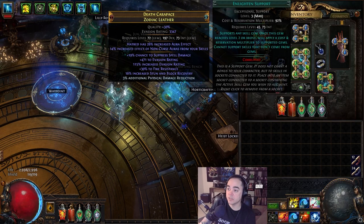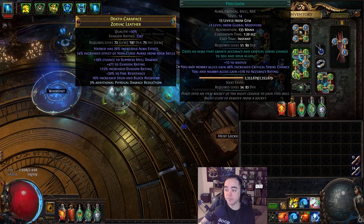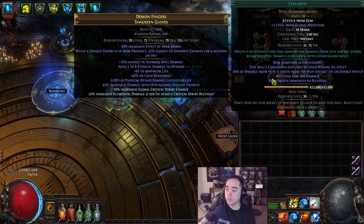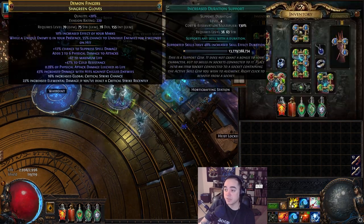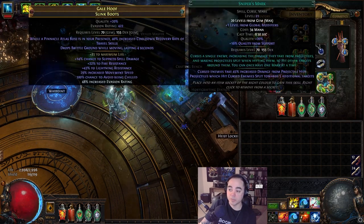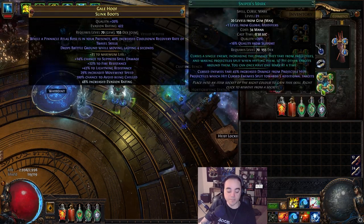The helmet triggers a socketed spell on bow attack with a 0.3 second cooldown, linked to Greater Multiple Projectiles and Power Charge on Crit, giving Arcane Surge. The body armor is pretty much all auras: Ice Golem linked to level 21 Hatred with level 3 Enlighten, Herald of Ice, Precision at as high a level as you can run to get 100% hit chance, Val Grace, and Grace. For the gloves, just a low-level Steelskin linked to Increased Duration, plus Flame Dash.